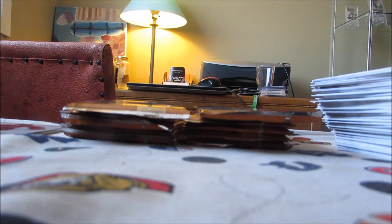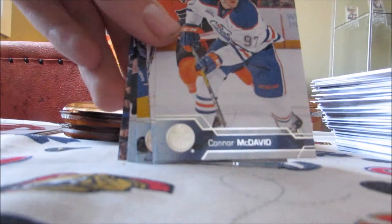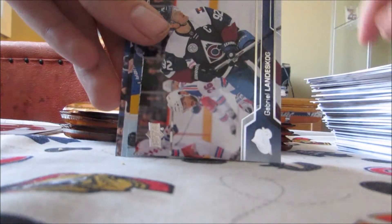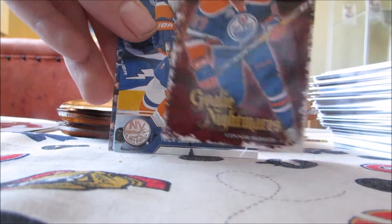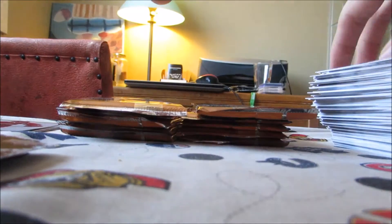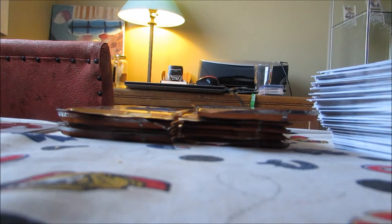Next pack. Tanner Pearson, Connor McDavid base — that's nice. Tyler Johnson, Gabriel Landeskog, and Goalie Nightmares of Connor McDavid. So there you go — two Goalie Nightmares, one of Crosby and one of McDavid. Does that mean that Matthews is next, considering Crosby and McDavid are already in this box?